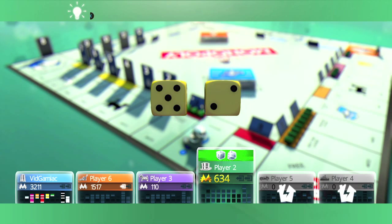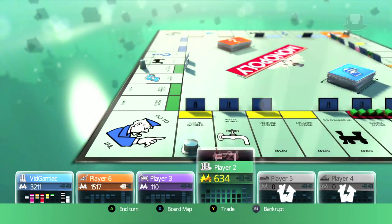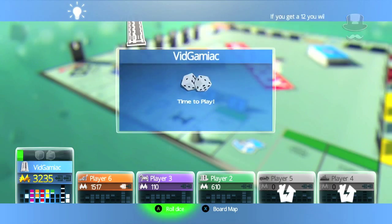This is part of the hardest achievement in the game because it's the only one that has to do with chance, and it's the only one you can't manipulate using the auction trick. Just keep running around the board until you land on the community chest or chance and hope that you draw the card.